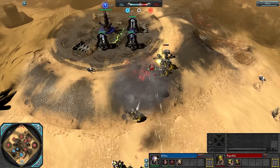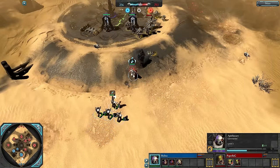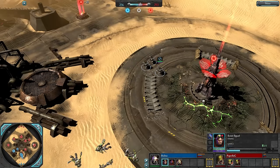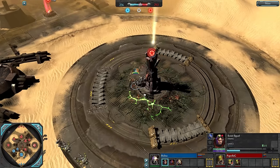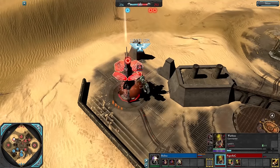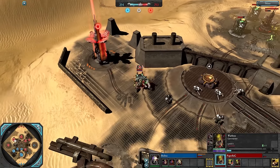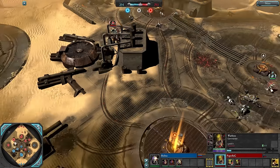Without the Dreadnought, Bulbas doesn't have anything to answer these Nobs other than kiting with Tactical Marines, which won't last long before he's back at base. But Paper Bag is also down to just two units — just Sluggers, Nobs, and his Commander. We do see him gain a second War Truck. I'm surprised he didn't get the Looter Tank earlier — it would have made kiting the Dreadnought much easier, but Nobs worked out for him.